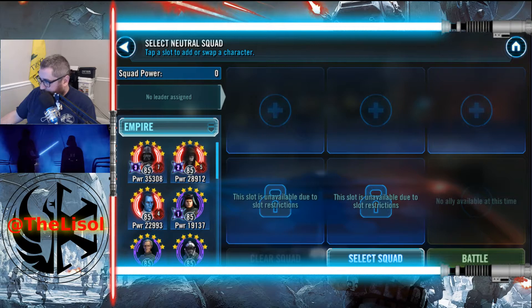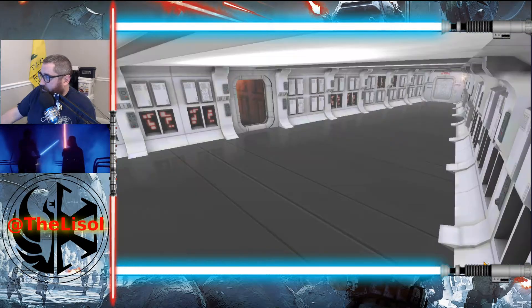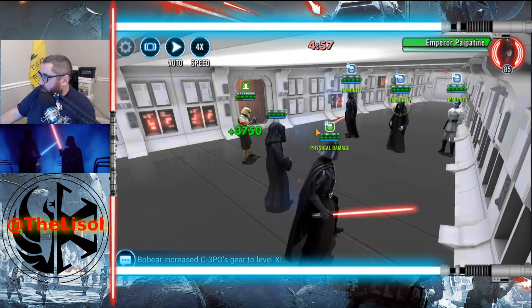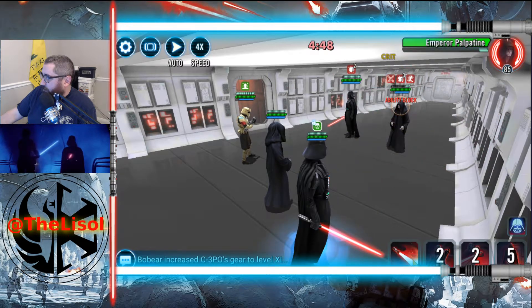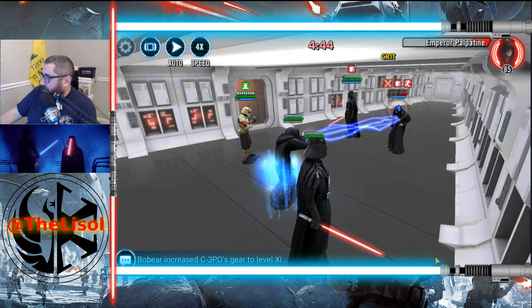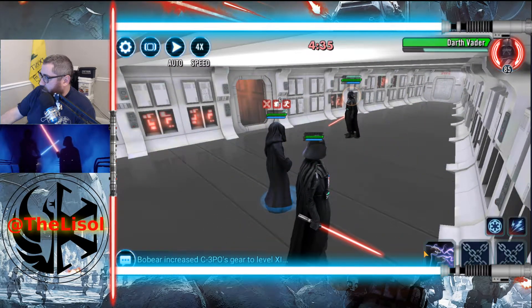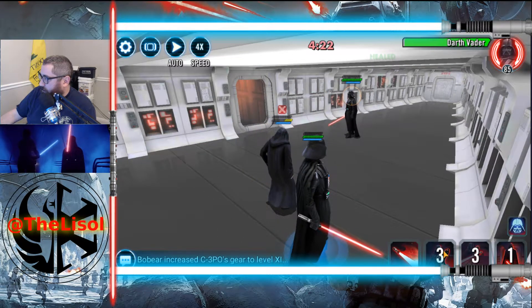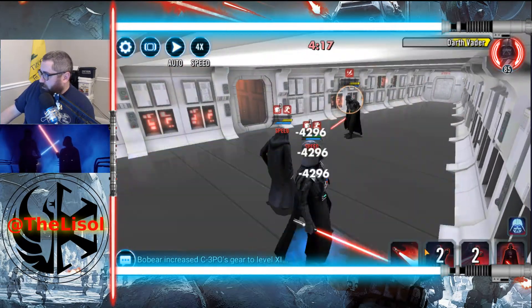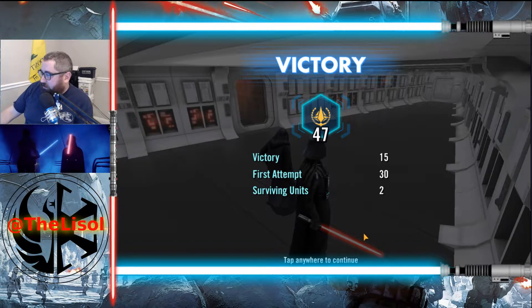I'm going to go with Empire here. Shore Trooper is one of my weakest Imperials, but he's got the Pre-Taunt, which will help quite a bit. I should probably be able to take out Thrawn here. Well, that was a little closer for comfort than I had hoped, but I got 47 banners out of it.